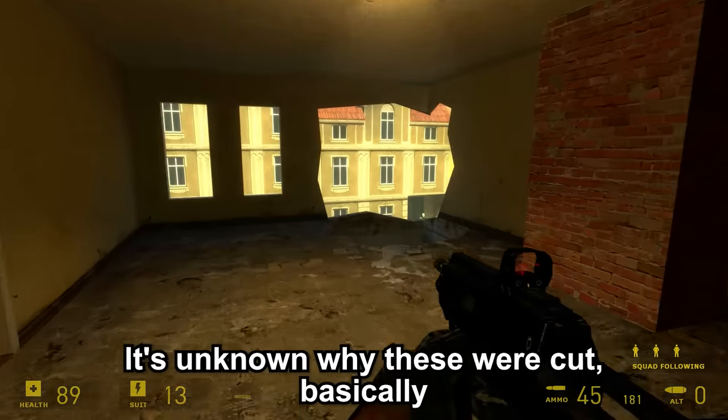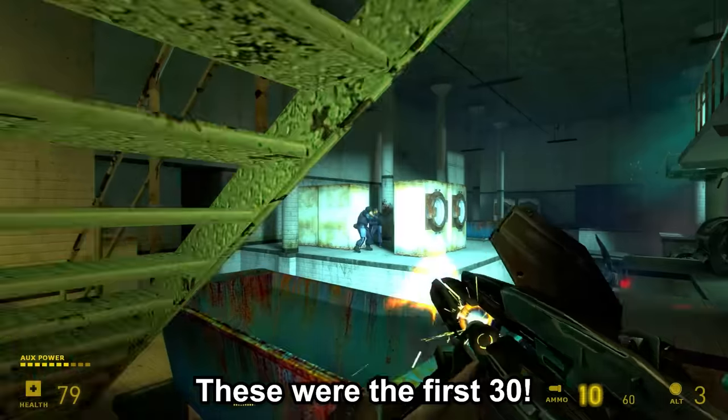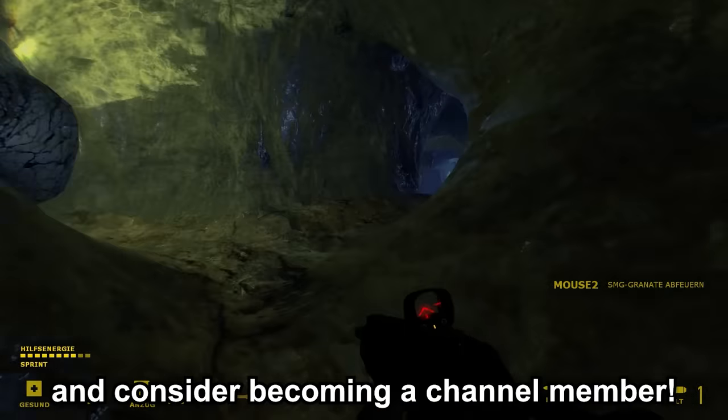It's unknown why the Wall Turrets were cut. Basically, they are simply the ceiling turret but attached to a wall, and were to appear in Combine buildings and structures. There really isn't enough to say about them. These were the first 30 cut characters — be sure to tune in next week for the other half. Let me know in the comments which of these cut characters is your favorite and why. Don't forget to join the Discord as well and consider becoming a channel member. Thank you for watching.